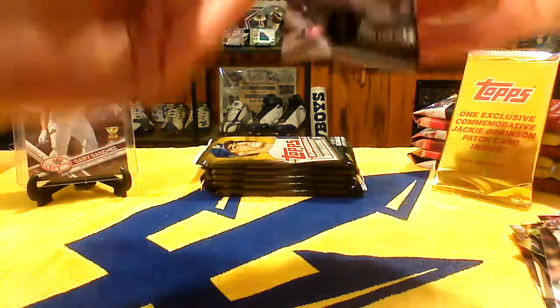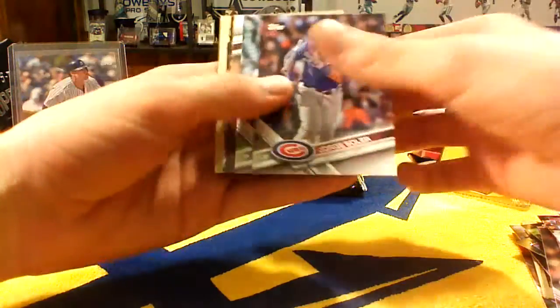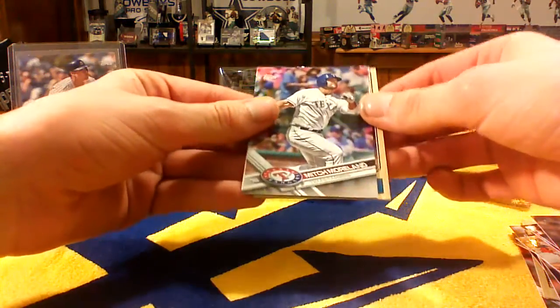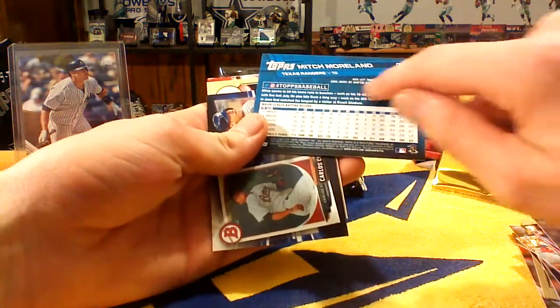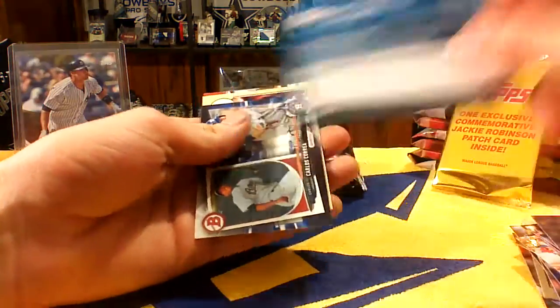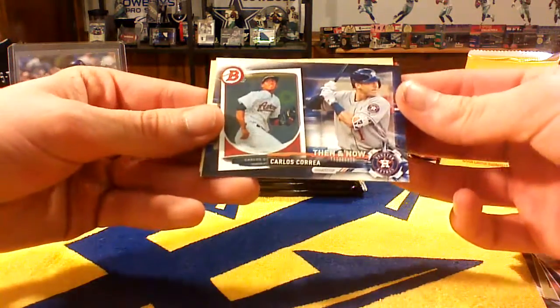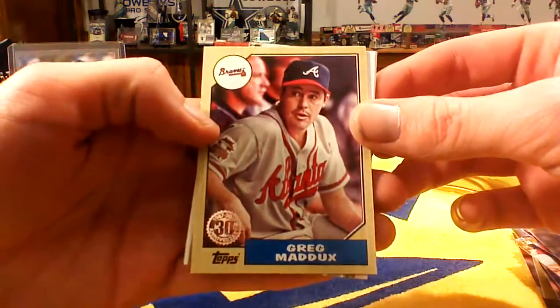I really like the look of these cards. Baseball always has the nicest cards — very nice action shots compared to a lot of other sports. There's a Rick Porcello League Leaders. And here is a Mitch Moreland Texas Rangers silver refractor — it is not numbered, usually the numbering is right there but as you can see it's not. Very nice card. We've got a Carlos Correa Then and Now, and a Greg Maddux Topps 30th Anniversary. Pretty happy with what we have gotten so far.